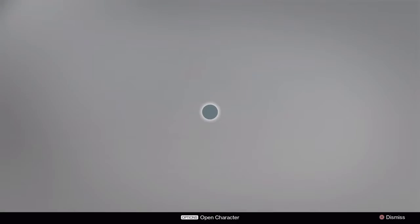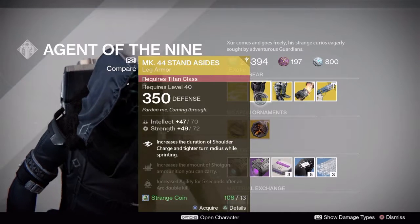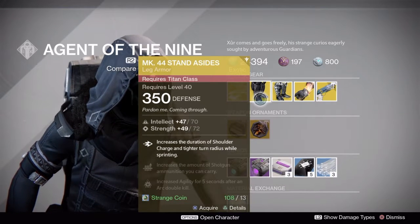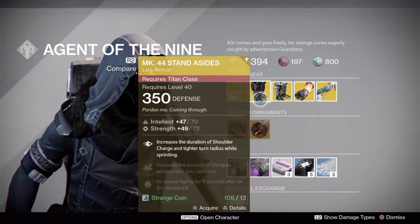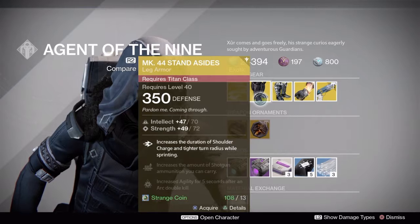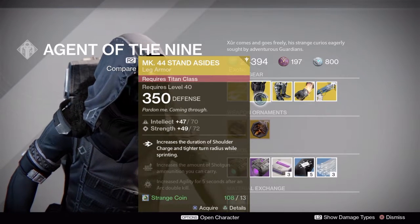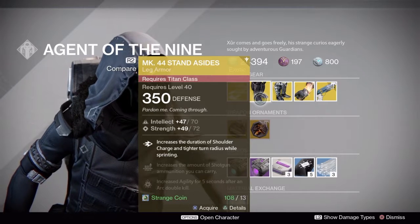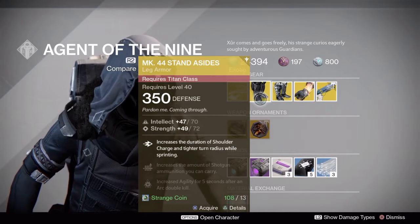As for what he's offering this week, we have some very tactical armors for the Titans. We're looking at the MK-44 Stand Asides. Now with the recent nerfs to shoulder charge, this will give you a little bit of that edge back — increasing the duration of shoulder charge and giving you a tighter turning radius while sprinting. On a lot of these close-quarter crucible maps it'd be very surprising, popping around that corner and hitting them with that shoulder charge.